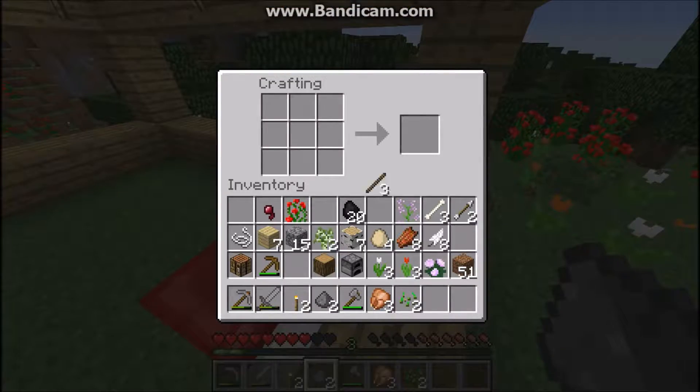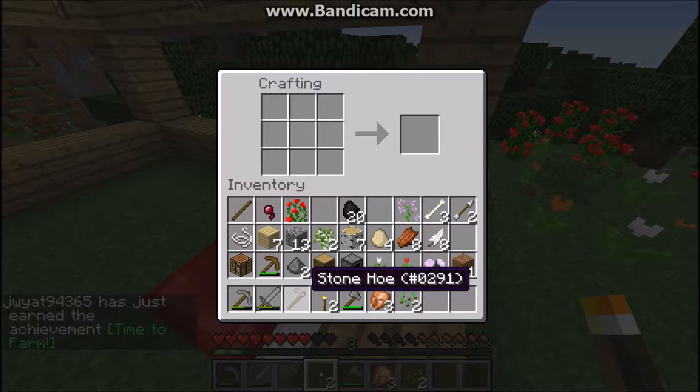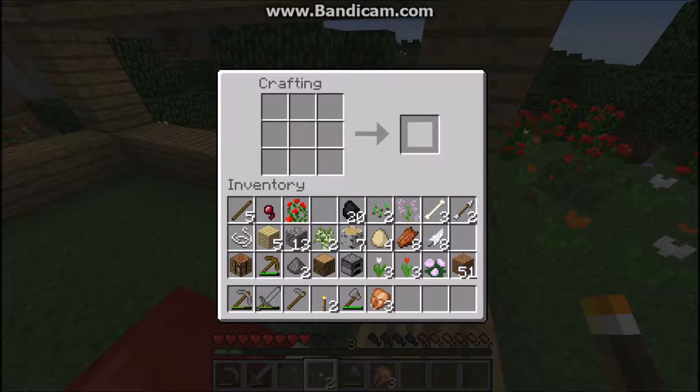I need a hoe. Get my hoe. Actually, I don't like my hoe there. Usually I'll have a shovel in the end spot. This is how I like my hotbar set up.